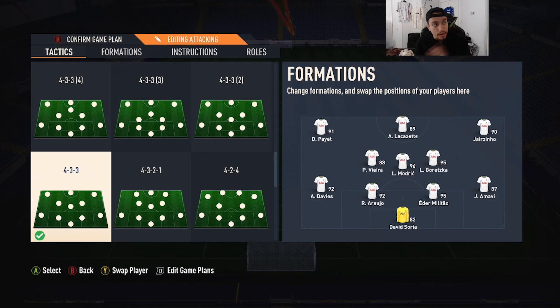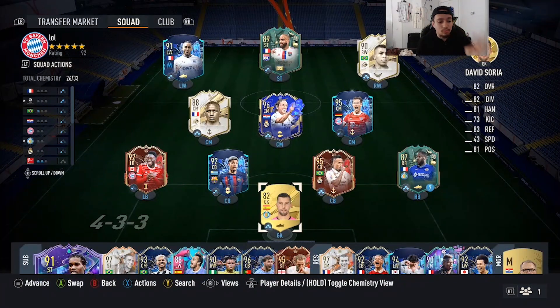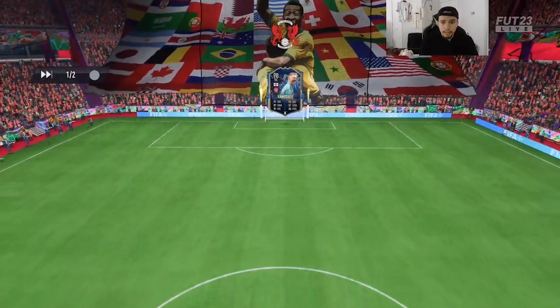Right next to Team of the Season Araujo. Now we got Van Dijk, we got Lucio, we got Ruben Diaz, we got Maldini, we got Veron. Does Team of the Season Militao crack top 5 CB in FIFA 23? You guys let me know in the comment section down below. Right now we're going to play some Fut Champs — hopefully he locks it up in the back. Alright, here we go with game number one, let's see what type of team our opponent has.